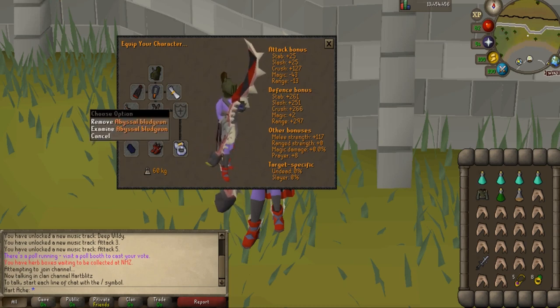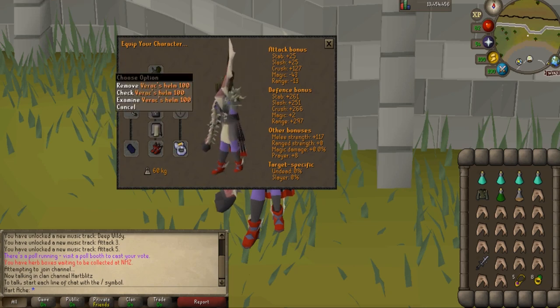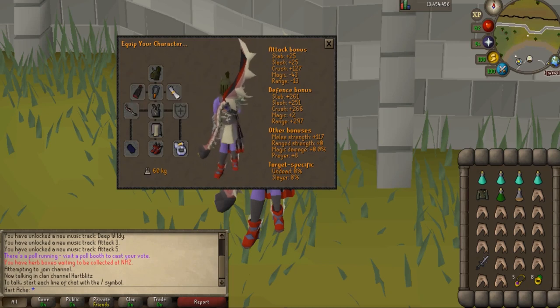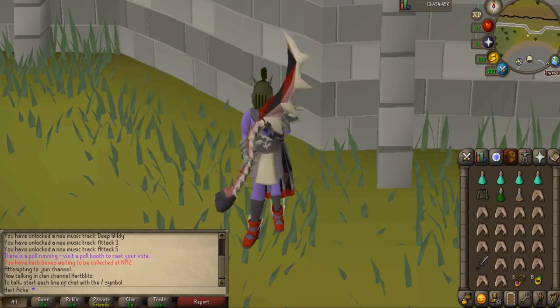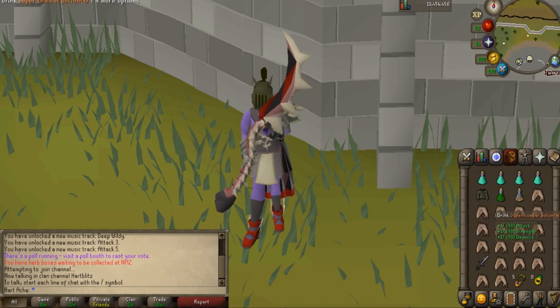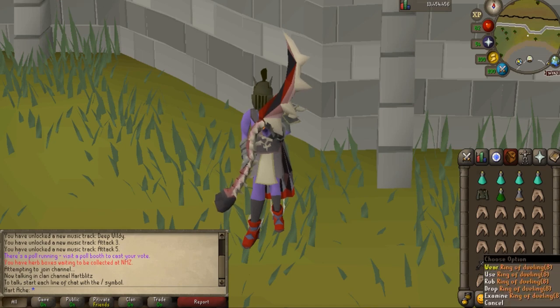This is the gear we will be using. You do need a crush weapon, so I'm using the abyssal bludgeon. You can also use a leaf-bladed battleaxe if you cannot afford the bludgeon. I'm using the Verac's helm, the obsidian cape, amulet of torture, honorable blessing, Bandos chestplate, Bandos tassets, primordial boots, Berserker ring bracelet, and the berserker ring. In the inventory, I am using four prayer potions because we will be praying the whole time, a Karil's leather top switch for when the mage minions come out, a super combat potion, stamina potion to get there, sharks, my spec weapon is a Bandos godsword, skills necklace to get there, and clan wars teleport to get out.